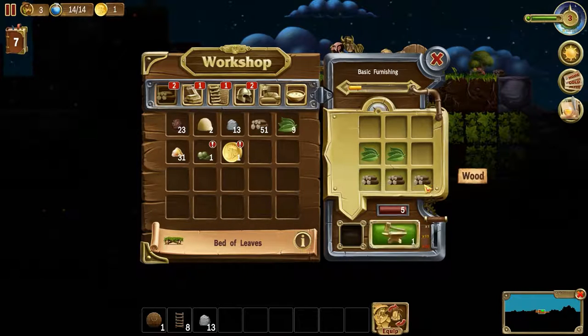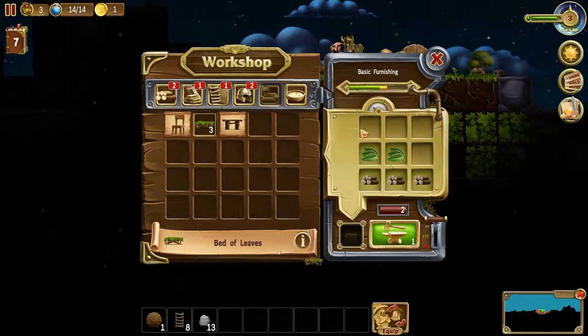We have enough, I believe, to make three beds. While we're at it, we'll make another one, because we have plenty of guys coming. How are we looking on the wood front?